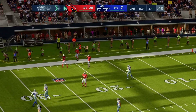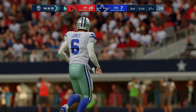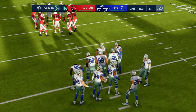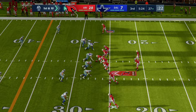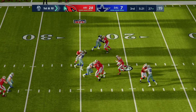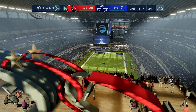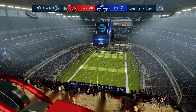Arizona gets the ball back without surrendering any points and looks to add to their lead. The defense gave them a big boost by shutting Dallas down and turning the ball over. On the Cardinals' first play, a loss of three yards on first down. It looks like a Cowboys player is shaken up on the field — the training staff takes a peek, and we'll take a break.